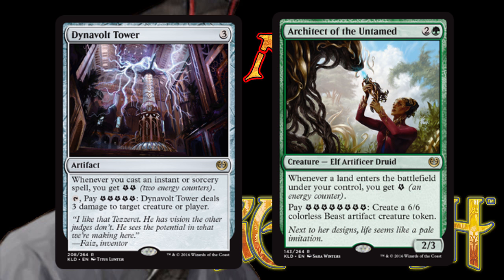As they are counters that a player may have, they are not associated with any specific permanents. Players must keep track of the amount of energy counters they have, similar to other player counters like poison or experience counters. For the purposes of card notation — for you custom card creators out there — energy is noted with the capital letter E.